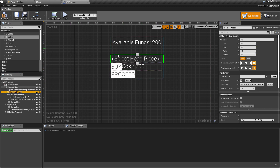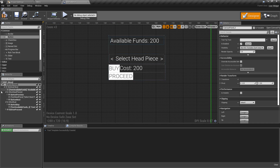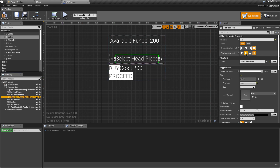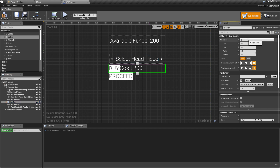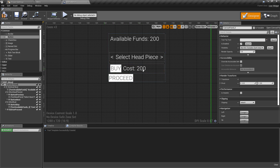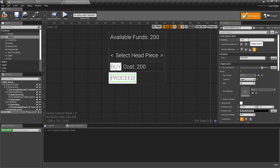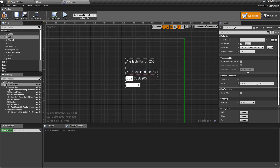For the horizontal box containing headpieces, give it a 5-pixel margin, and give each individual button and text element a 5-pixel margin as well. Set the previous button, next button, and headpiece text to be vertically aligned in the middle so they look tidy next to each other. Do the same for the buy horizontal box — 5-pixel margin on the whole box, 5-pixel margin on the button and the cost text, vertically aligned to the middle. Give the proceed button a full 10-pixel margin all around.